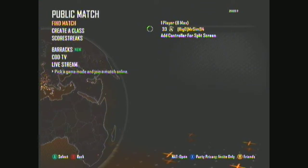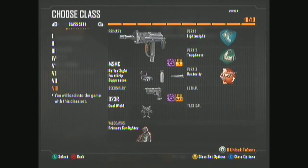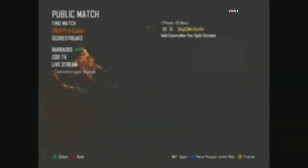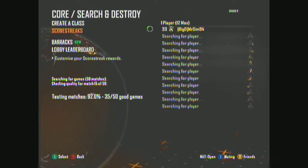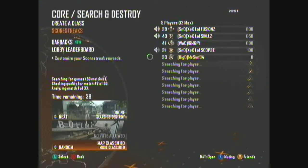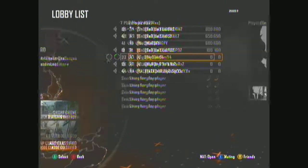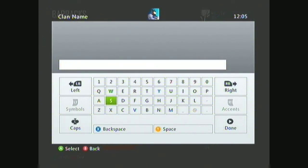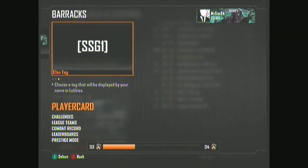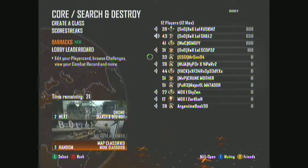We're going to play a bit of Search and Destroy today. I'm using the MSMC with reflex sight, foregrip, and suppressor, with Lightweight, Toughness, and Dexterity perks. No lethal, no tactical, and the B23R dual wield for my secondary. Hunter Killer, Hellstorm, and Lightning Strike for my scorestreaks. Ignore the clan tag — that's just a bit of fun. SSG stands for Subswade Gamers.